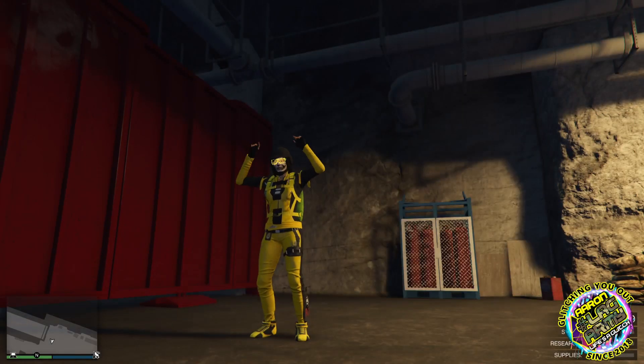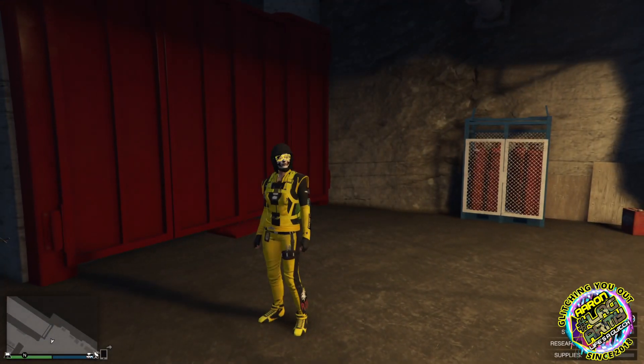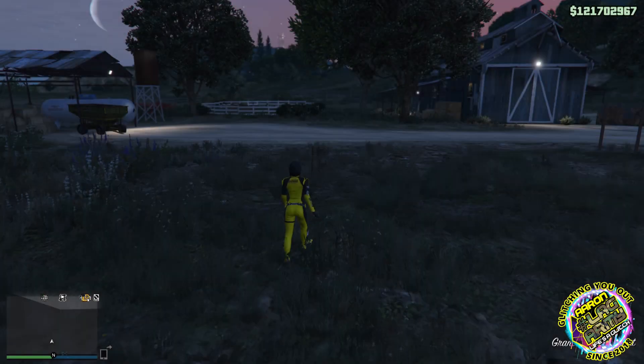Welcome to the channel guys, it's Andi from Lots of Glitch. Today I'm going to be showing you how to do a car-to-car merge. All you're going to need is an auto shop, service cars in your auto shop, and a bunker. To start off the glitch, you want to make sure you walk into your bunker.